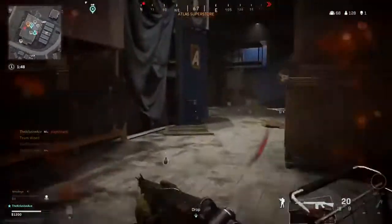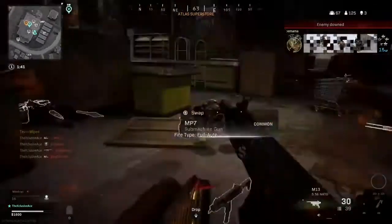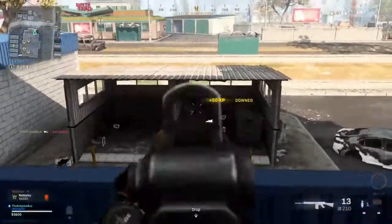With my Warzone classes I have two different class setup types that I like using. The first one is an assault rifle combined with a sniper rifle, and the second one is an assault rifle combined with an SMG. Let's start with the assault rifle and sniper rifle combinations.